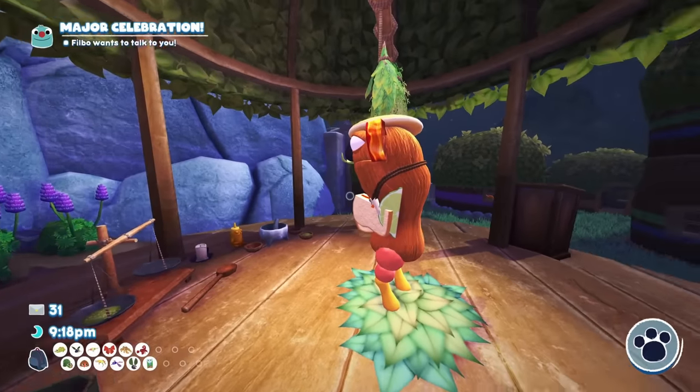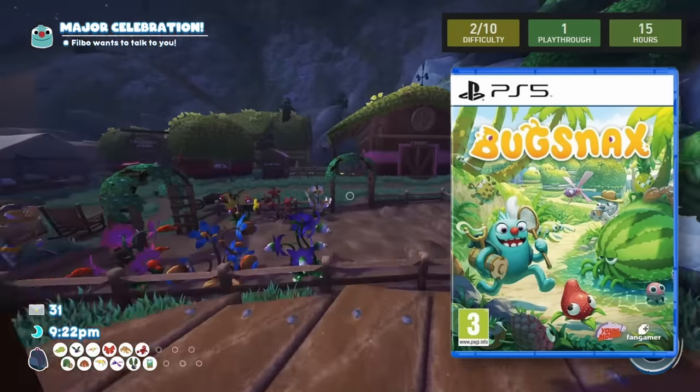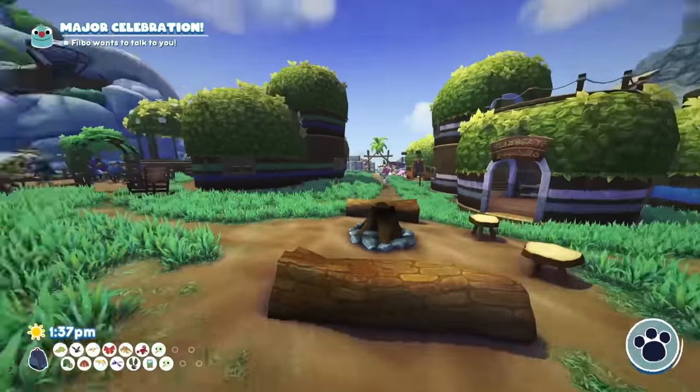Moving on, next up we have Bugsnax. Bugsnax is a low-key really fun game. It's definitely a little weird and maybe even a little uncomfortable for some, but this PS5 launch game is yet another super easy platinum.